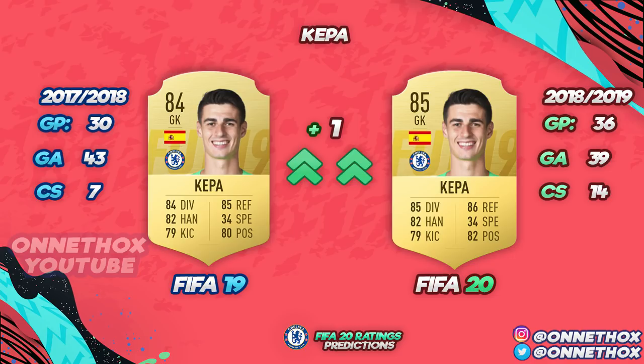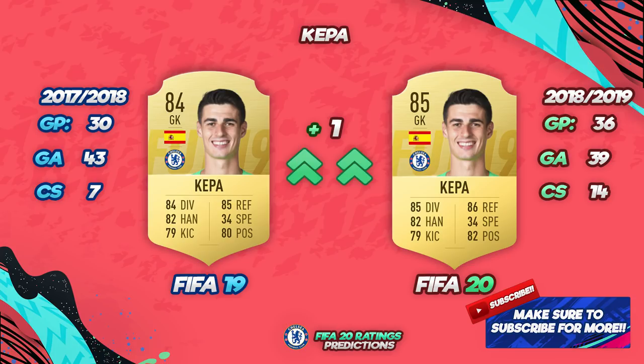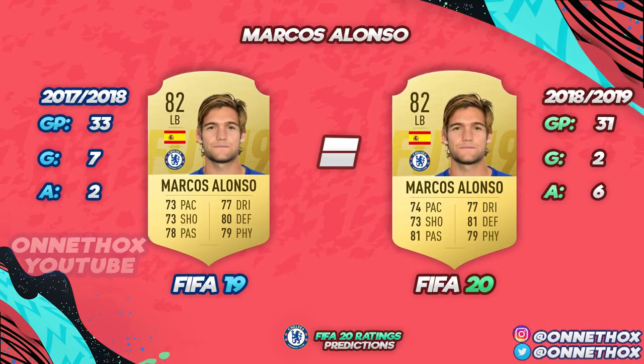Next player is Kepa Arrizabalaga. When he was in La Liga in 30 matches he conceded 43 goals with seven clean sheets, giving him an 83 or 82 rating in FIFA 19. Then in the season he had an upgrade to 84. Once the season ended he played 36 matches, conceded fewer goals and had double the clean sheets. All the important stats for a goalkeeper improved, so I'd expect an upgrade for Kepa.